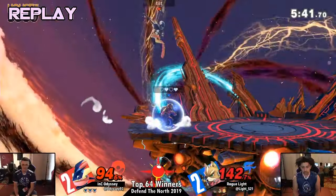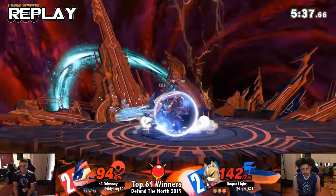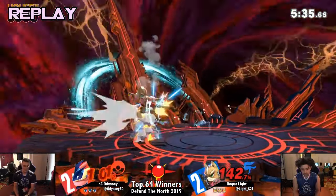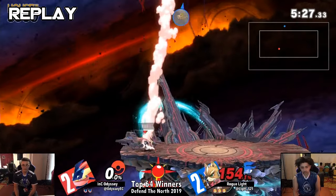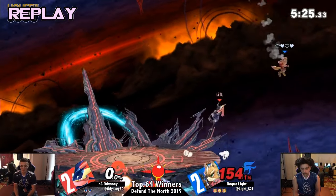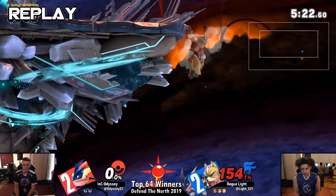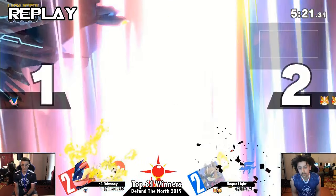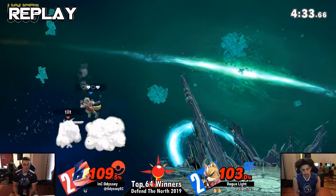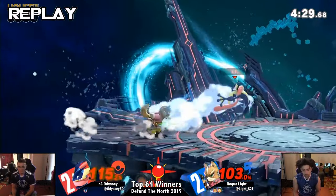I mean, that was a close set. I think the Greninja could have worked. I think Odyssey should have seen that Light fell for that counter once and then kind of fished for it a couple more times — that's when he lost that second stock. Light weaves around him with the up B, riding the ledge, and then just drags down forward air. And then Light's like, you know what, I can lose this stock. I'll start fresh on my second — you're starting fresh on your last one. In a game five, that's rough.